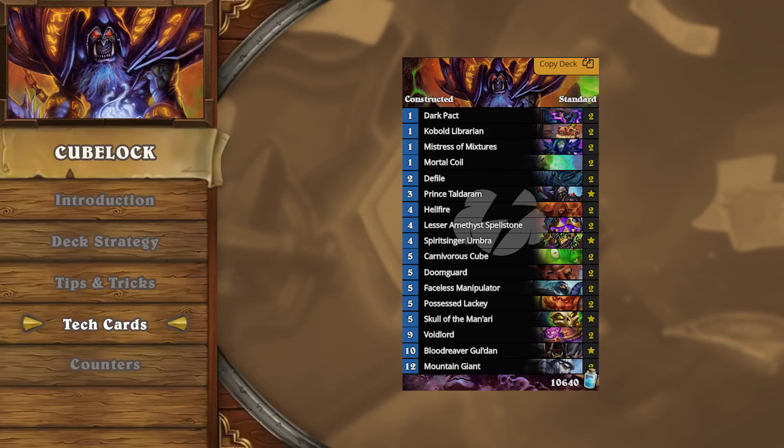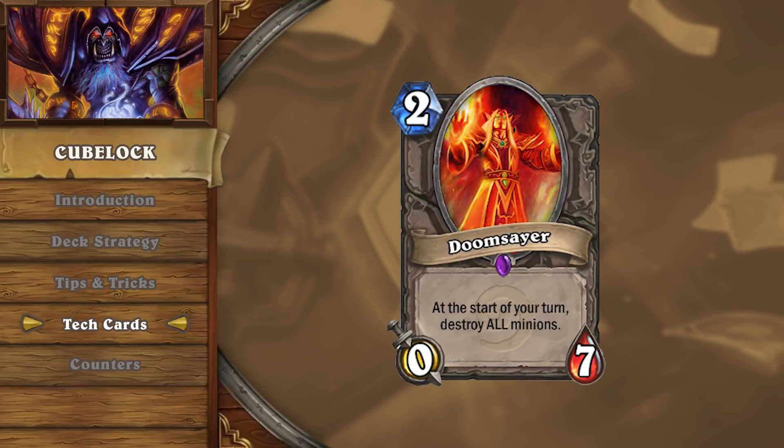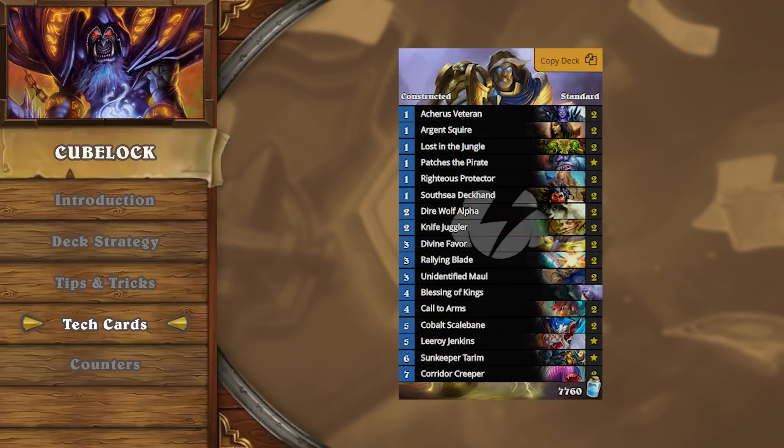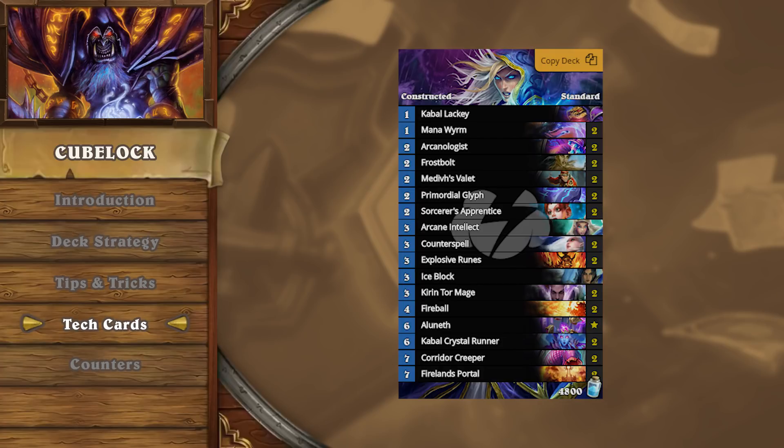Due to the nature of control decks, there are oftentimes many different tech slots you can use to hedge against different matchups. Against aggro, some players opt to play Plated Beetle, as it allows you to fight for the board and offers a minor healing swing. Doomsayer can effectively flip the entire state of the game if played at a good time. If you're facing a large amount of aggro Paladin, you may consider adding Gluttonous Ooze to combat their large weapon pool. Ooze can also be good against Secret Mage, but shouldn't be added solely for that matchup.